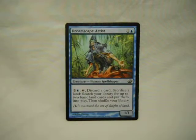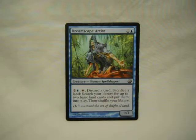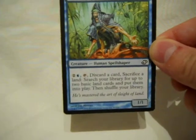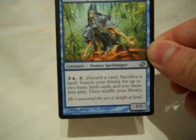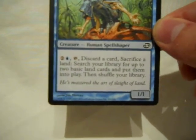The next group of cards are the straight utility cards. Dreamscape Artist — it's basically Harrow in blue on a creature, which is a weird concept. It's from Planar Chaos, so that kind of makes sense. Basically, I can Harrow: I sack a land, get two untapped, and to do this, I have to discard a card — which is actually even more useful because I want things to discard. I want my good creatures in the graveyard.